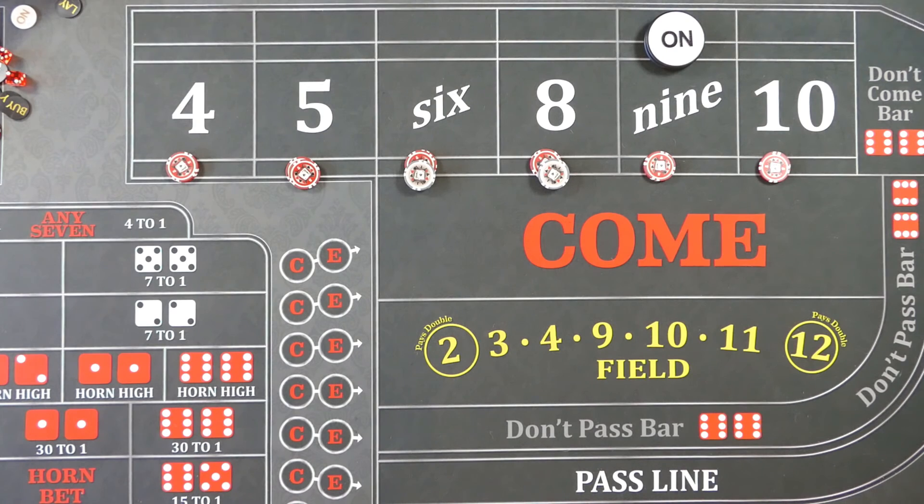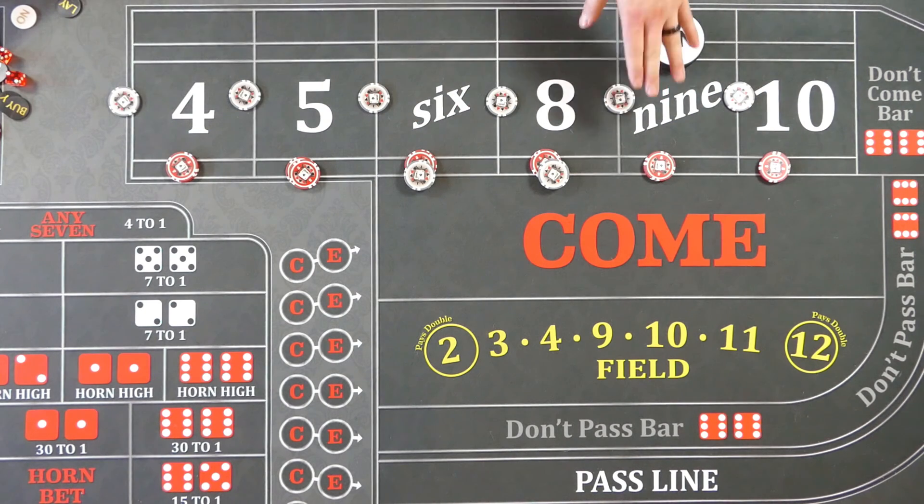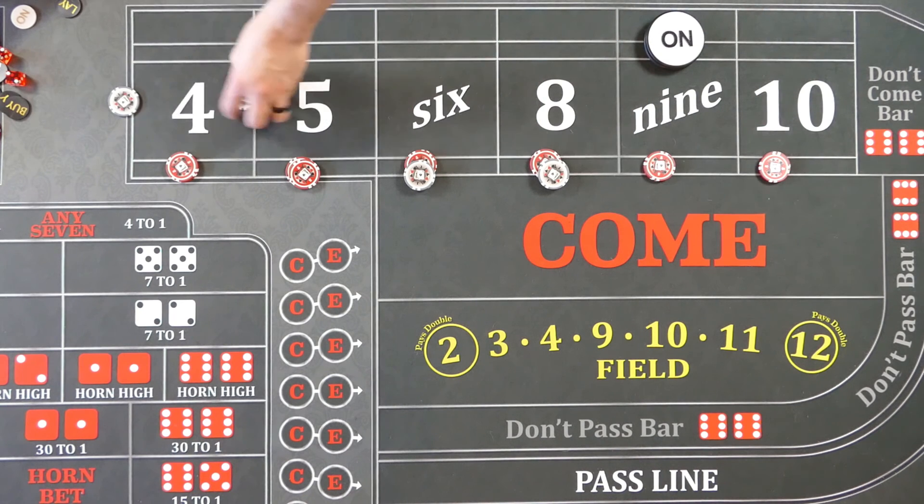If you happen to have your head turned talking to a cocktail waitress or something, the dealer's still going to do your standard press and take care of you. Just make sure you're taking care of your dealers — all strategies I personally think should include a six-dollar across player control for the dealers, but that's entirely up to you.